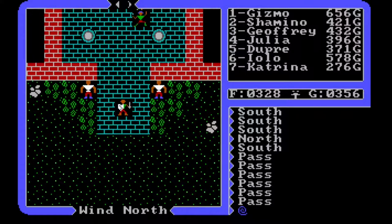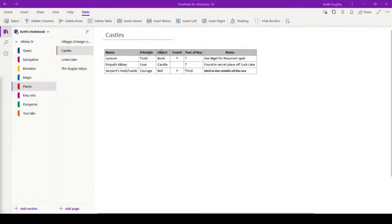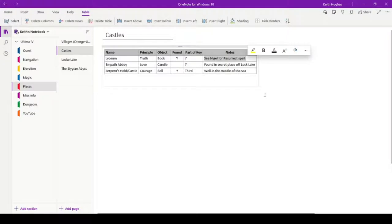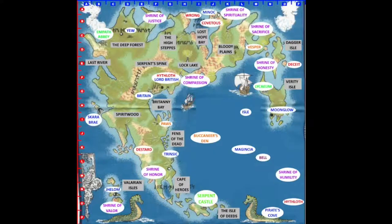Hello and welcome back to my Ultima 4 playthrough, where we are right where we left off last time. We're here at Lord British's Castle and we're going to follow up on an old note. At the Lyceum we need to find out what part of the key the book is, and we need to see Nigel for the resurrect spell. So we're going to head east to the Lyceum.